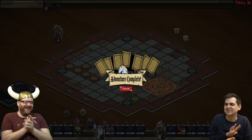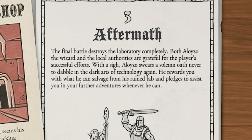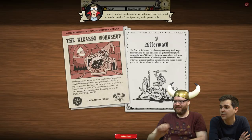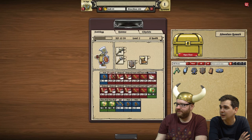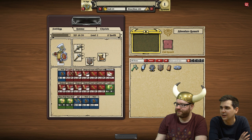Great success! The final battle destroys the laboratory completely. Both Aloyzo the wizard and the local authorities are grateful for the players' successful efforts. Aloyzo swears a solemn oath never to dabble in the dark arts again. He rewards you with what he can salvage from his ruined lab and pledges to assist you in further adventures. So this should be extra loot because we've completed the whole adventure. Loads of XP. Nearly levelled up. Big zap, big zap, fire spray!